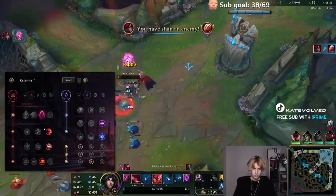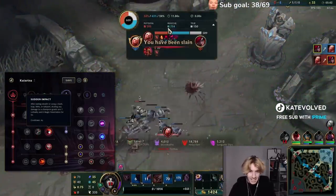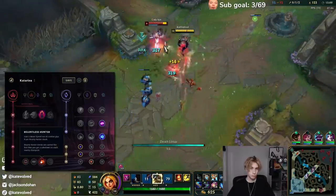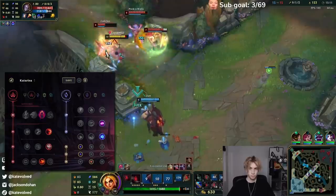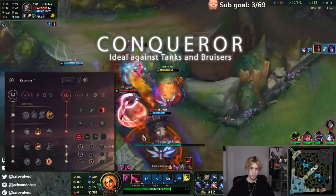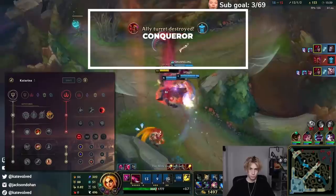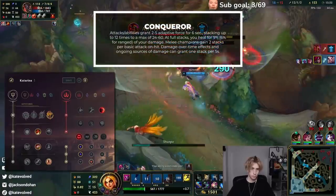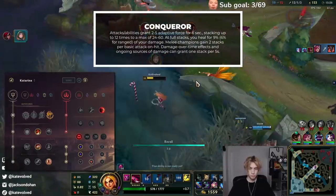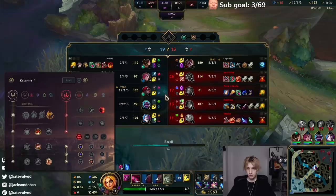Once again, same thing — you can choose to go Taste of Blood over Sun Impact, but I don't like to do that. Next we have the Conqueror page. This is very common too. I will run this almost all the time if I'm versing tanks or bruisers in general, or if I'm versing a laner that I can't burst down with Electrocute — for example, a Sylas or a Gwen. I feel like Conqueror is just better overall because you can take extended trades with them.